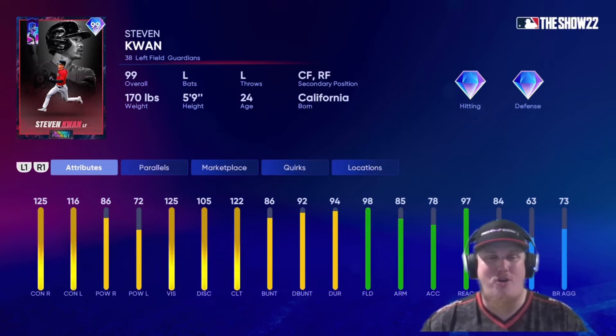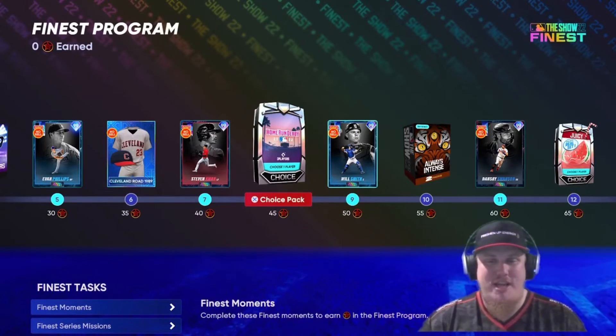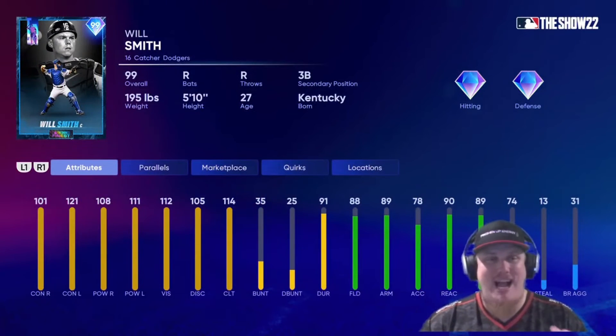At 40 stars you're getting left fielder Steven Kwan of the Cleveland Guardians — another player card I thought we'd get during the postseason program or some type of awards program, but it looks like Kwan is getting his card here in this Finest program. You also get a Home Run Derby choice pack at 45 stars.